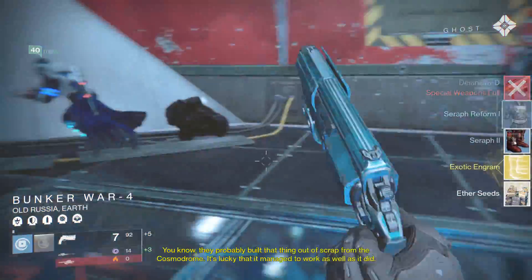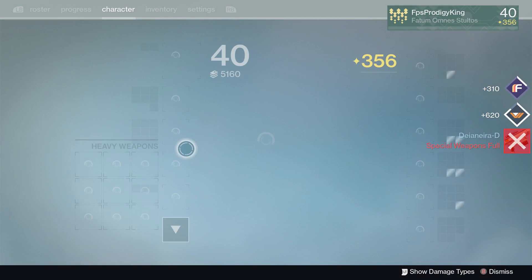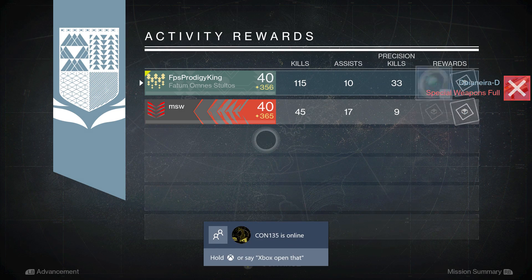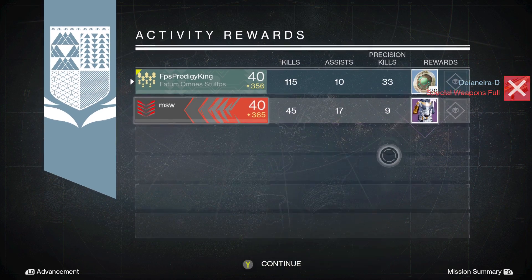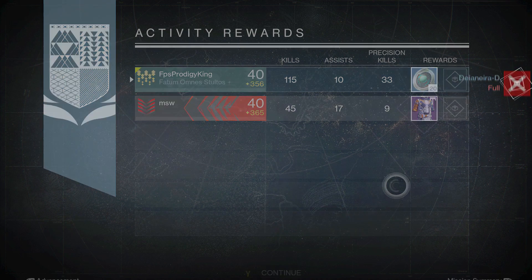Starting week 2 Nightfall loot on my Warlock, guess what we get? More Strange Coins - isn't that great? What I did was, when Xur came, I took 300 of my Strange Coins out of the 600 that I had and turned them into Motes of Light. So now I have a ridiculous amount of Motes of Light and should be able to upgrade some factions and get some faction package loot videos out for you guys soon.